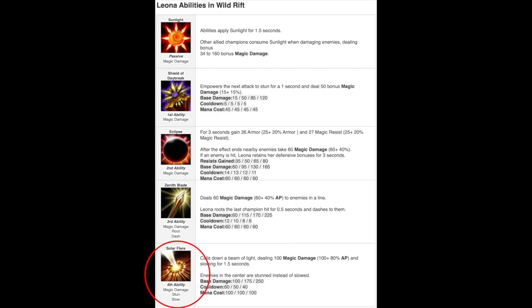And lastly, her ultimate deals damage in an area, slows people in the outer portion, and stuns people in the inner portion for one and a half seconds. Now that you know the abilities, when I use or combine them you'll hear something like 'I'm going to EQ into the enemy,' and it'll make sense — or at least I hope it will.